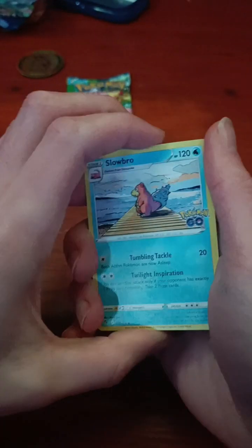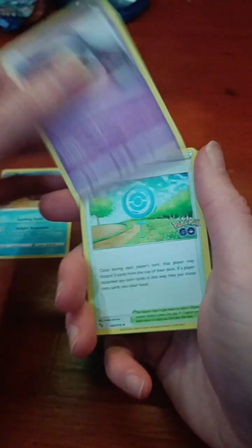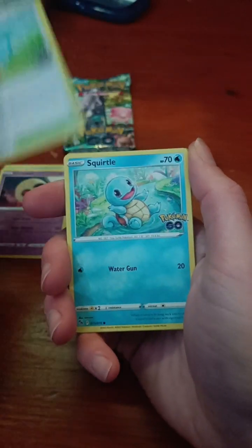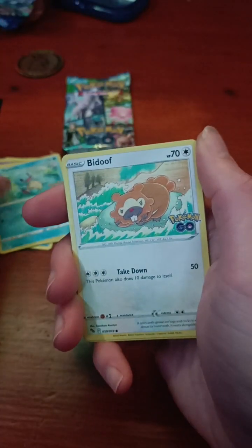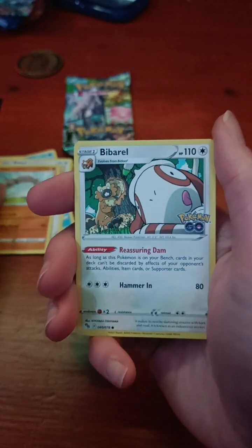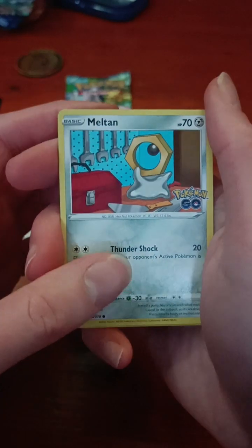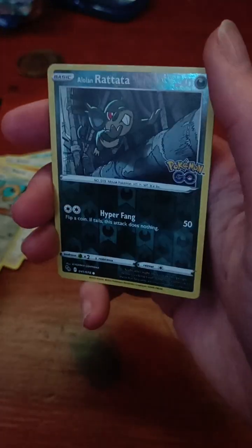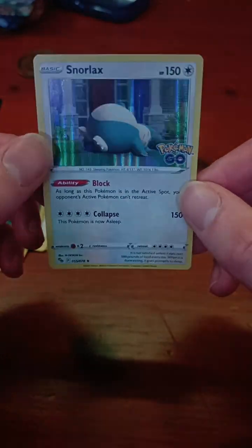We've got a V-Star card — this time it's Slowbro. Then we've got a Lunatone, a Pokéstop Squirtle with a nice little graphic, Bidoof, Onix, Bibarel being photobombed by Smeagol, Meltan, a Reverse Holo Alolan Raticate, and a Holographic Snorlax — that's a really nice graphic. You can see the holo on that really well, that's a really nice card.